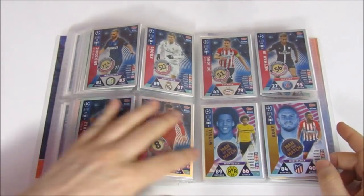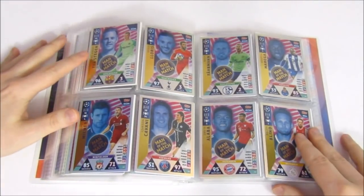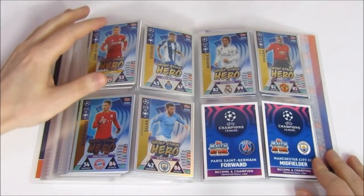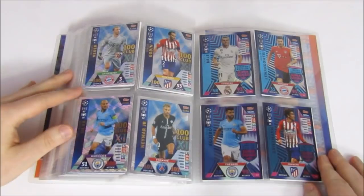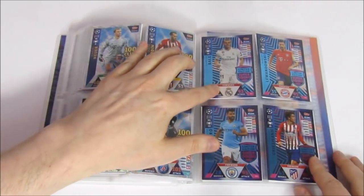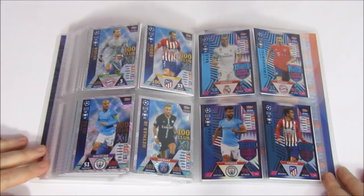Really awesome design on the Man of the Matches and Group Stage Hero cards — the font and centrally placed player make them pop. There are a lot of different card types in this collection. In each deck box you got one 100 Club and one limited edition — so four 100 Clubs total: Neuer, Godin, David Silva, and Neymar as the 101. The limited edition Super Squads are exclusive to this collection: Bale, Lewandowski, Aguero, and Griezmann to finish off the set.